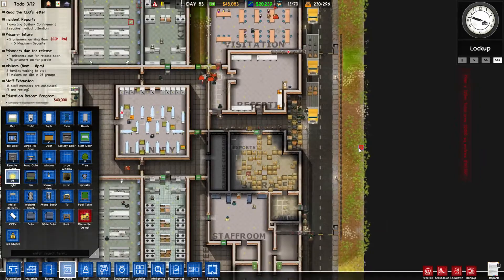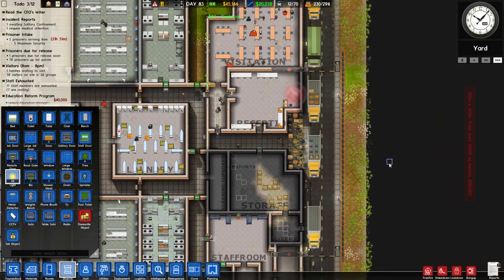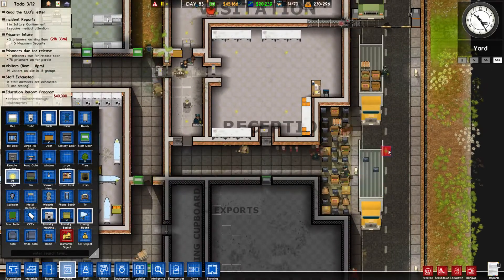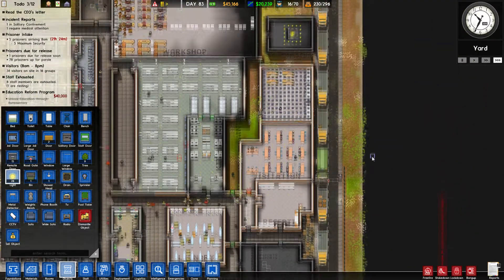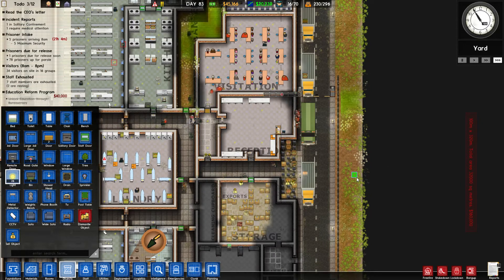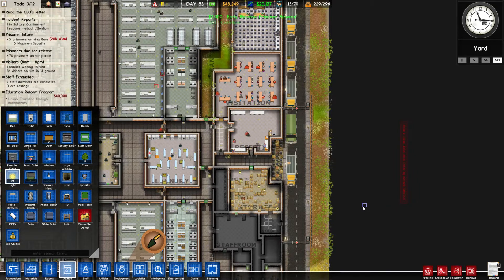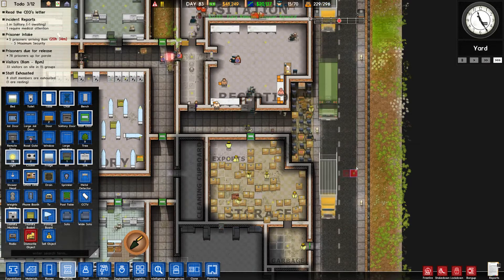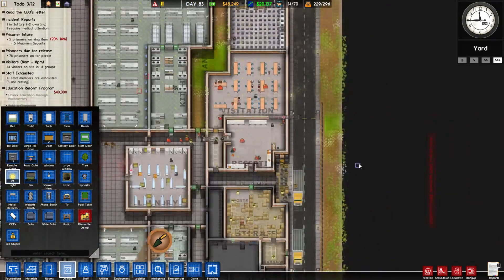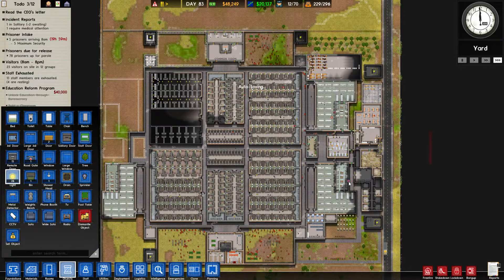Mail satchels are your worst enemy — your worst, worst enemy. The patrolling guard is actually working here, but I don't want more mail satchels coming in. My prison is being overflown with mail and I don't like it — this over-abundance of mail satchels. My prison got broke not because of prisoners, not because of riots, not because I did something wrong, but because of the mail satchels.